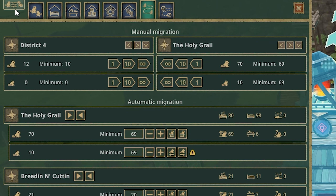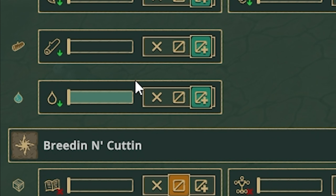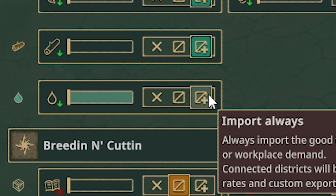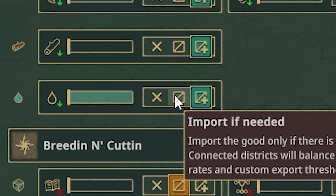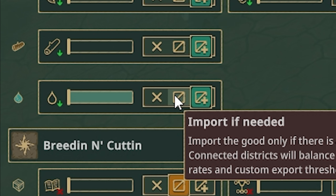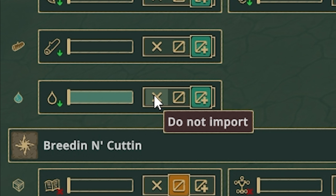You now also have a distribution tab which might look complicated at first but it's actually pretty simple. You have three things you can toggle between. For items you always want, you can set it to 'always import,' which will import items into that district even if they don't really need it. 'Import if needed' imports items only if they're needed or as long as there is a matching storage for that item. And 'do not import' just doesn't import the item no matter what.